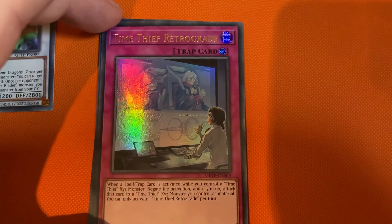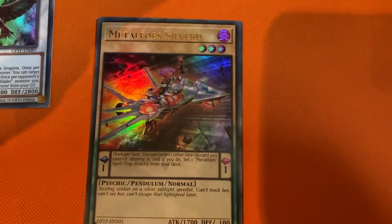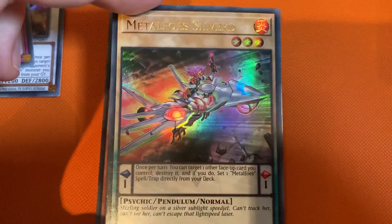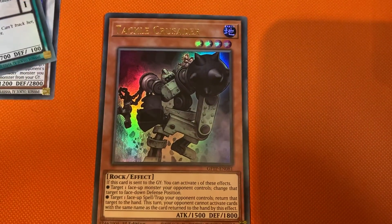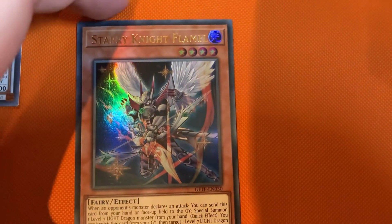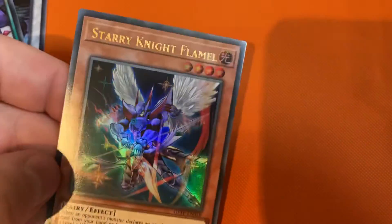Time Thief Retrograde. A Pendulum card. Malfour Silvers. Tackle Crusader. Stare at Night Flame — that gorgeous looking card.